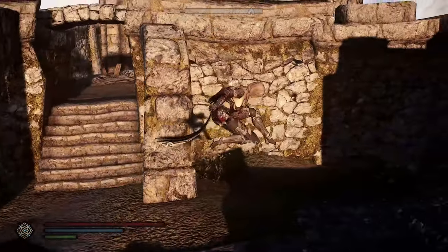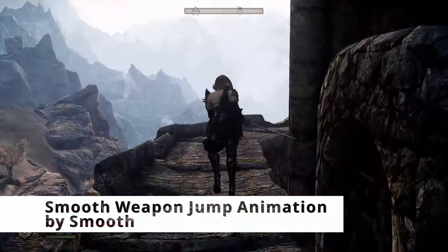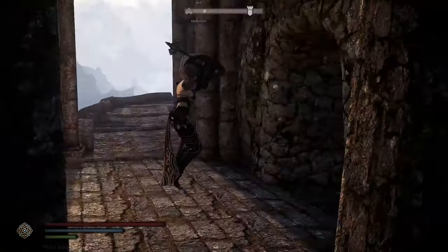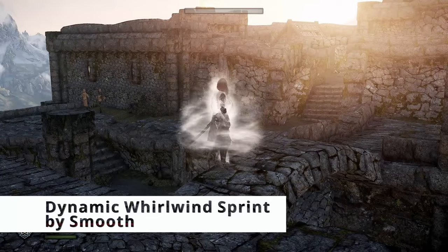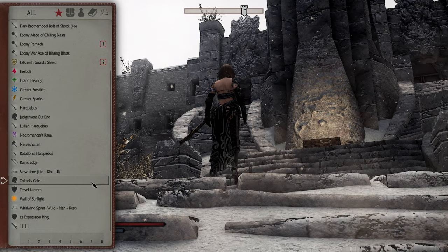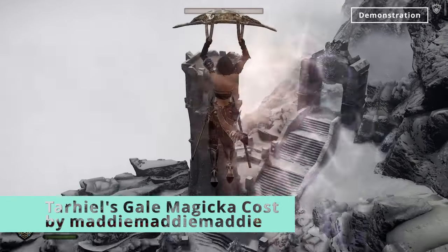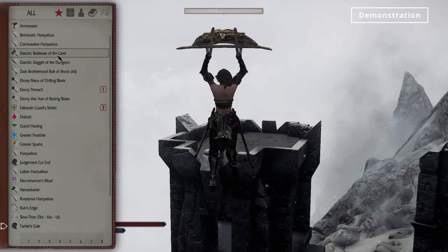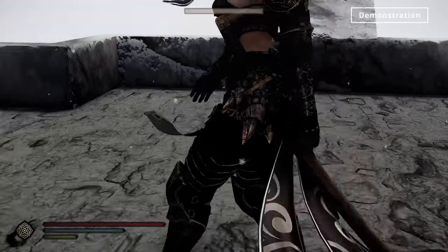Then we have the Smooth Weapon Jump animations. Instead of looking like a buffoon or a gorilla when you jump holding your weapon, you'll look really cool. Of course we also have the Dynamic Whirlwind Sprint. Bundle this together with Skyrim's Paraglider and another mod called Airdash, and you can do some pretty cool aerial maneuvers.